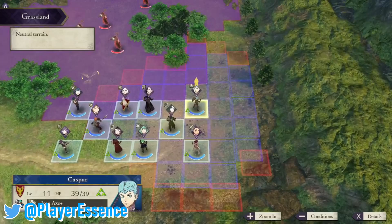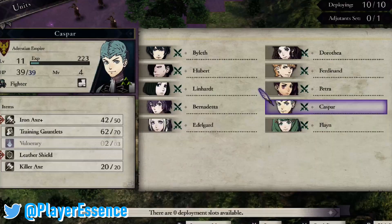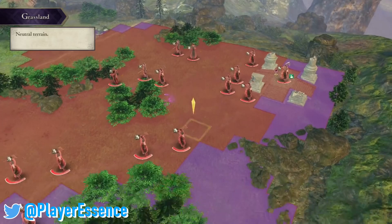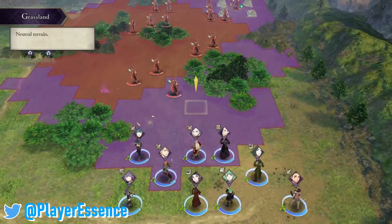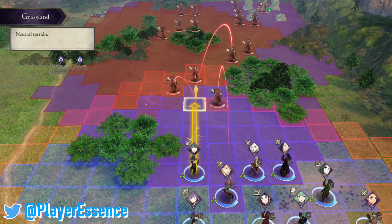Press the ZR button to see enemy range, and also single out certain enemies that might have weapons that could hit your weaknesses. Going to an enemy and pressing the A button will result in a red outline on top of the crimson outline you already have from ZR. Knowing which enemies in those ranges can move to certain spots is very key for defensive play, because some enemies might have skills that can really hurt specific troops while other enemies aren't as much of a threat.